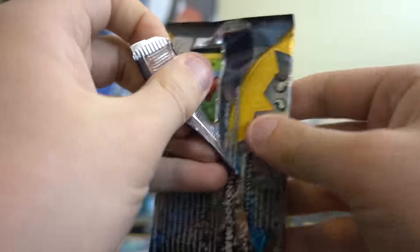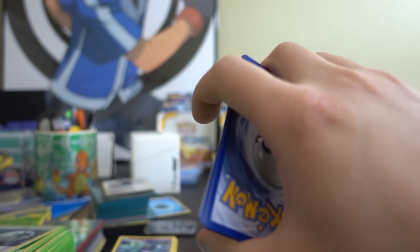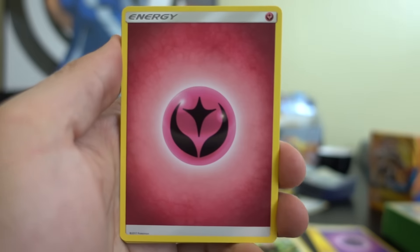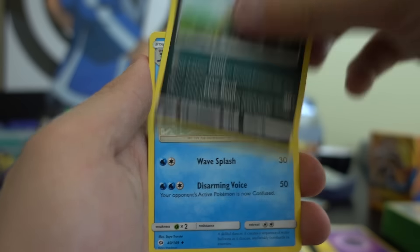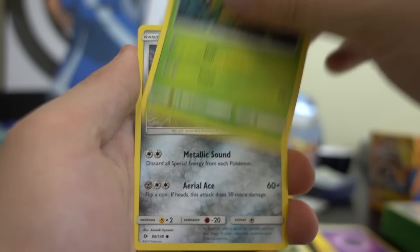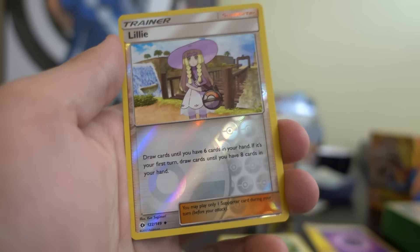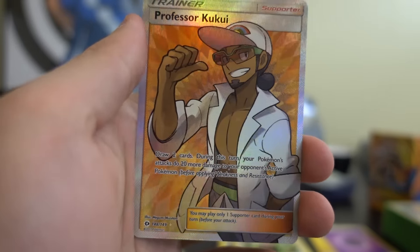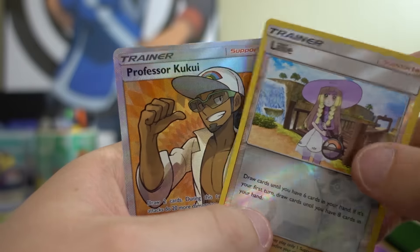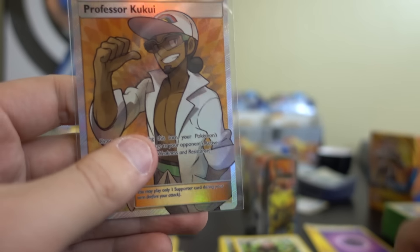Pack number nine, guys. This is a testament to either buying a booster box for better pull rates or buying singles — because that's what I've been doing, just going the single route. Both in Pokémon cards and life. Anyways, enough about me. Brionne, Rare Candy, Caterpie, Skarmory, Sandygast, Roggenrola, Cosmoem — a Reverse Lillie. I'm happy with that. And yo — very cool, oh my gosh, heck yes! Look at that. That's a great last pack. Sleeving this up. I knew I'd eat my words if this last card was good about buying singles.